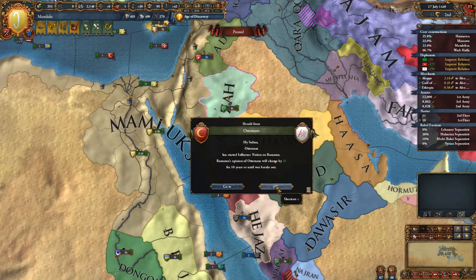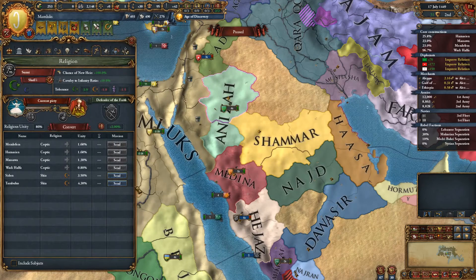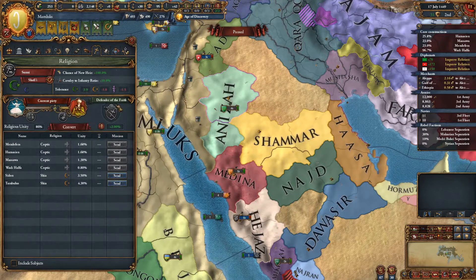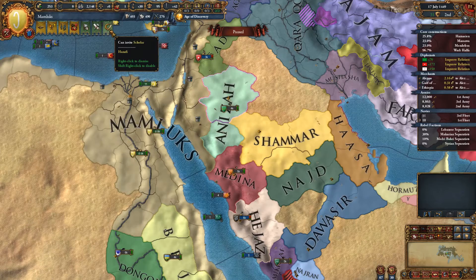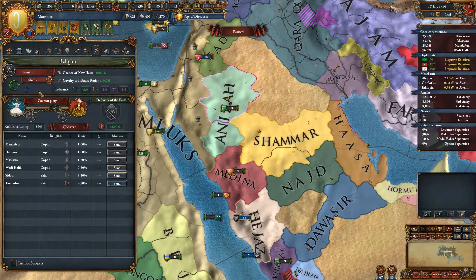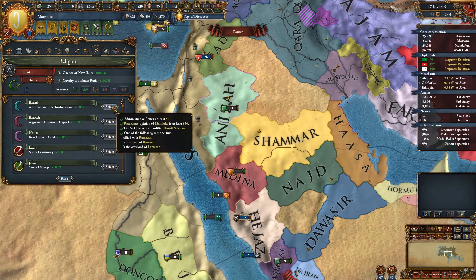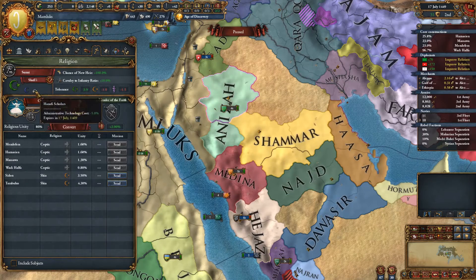The Ottomans have started to influence Ramazan. We can invite a scholar — there's a couple of options: cheaper admin tech cost, or keep the current plus one merchant. I think we'll keep the merchant. We can apparently have more than one scholar — let's try it. It cost us 50 admin power but yes, we can have more than one.